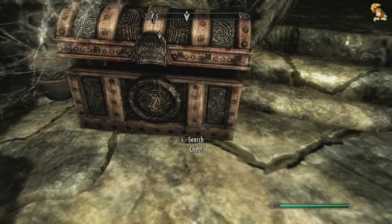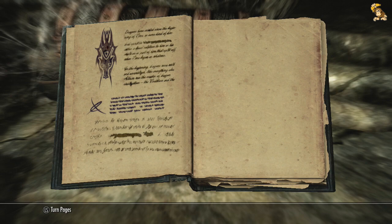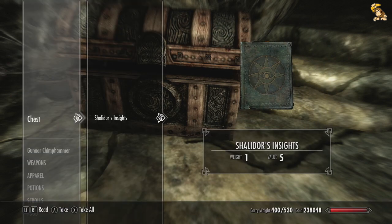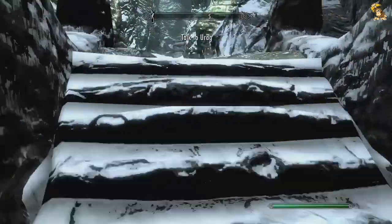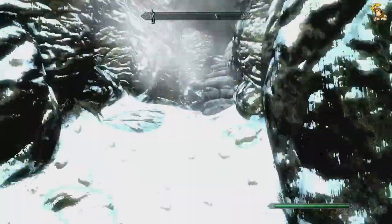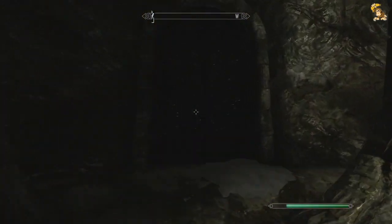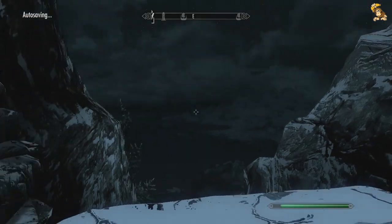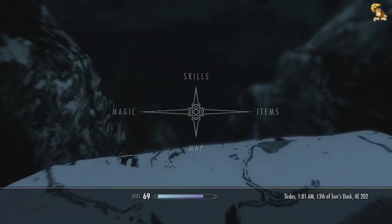We're here, so let's grab it. There it is - Shalidor's Insights, which aren't very long, so he wasn't a very insightful guy. But anyway, we got it. So let's get out of here and call it an episode, because I think we're probably coming up to the 20-minute mark. We're well into the Mages Guild questline now and I'm going to see it through to the end over the next couple of episodes.